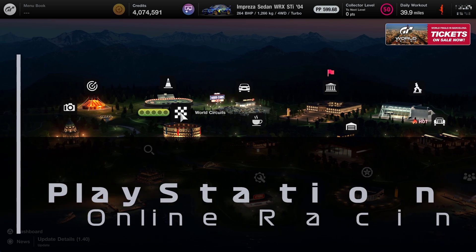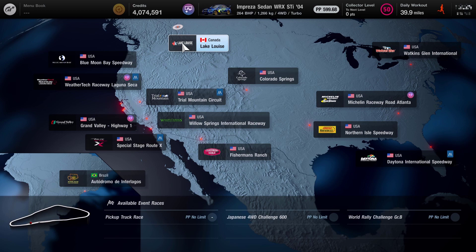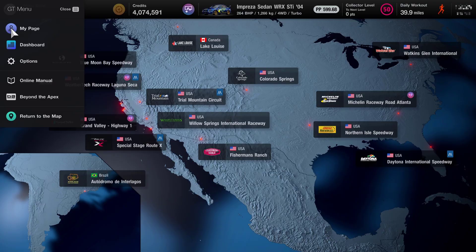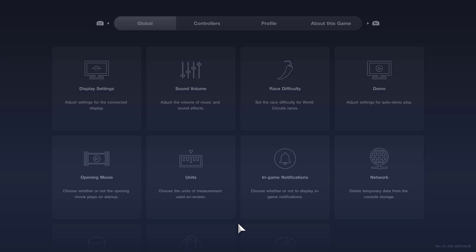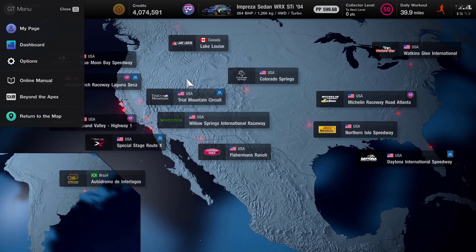Hello and welcome to PlayStation Racer. My name is Mitchell Morgan and today we're going to be heading over to the Americas and to a brand new track in the 1.40 update, which is Lake Louise. Before I do that, I'm just going to dive into the options and make sure that my race difficulty is set to hard, because that is the setting we're using for all of these races right now.